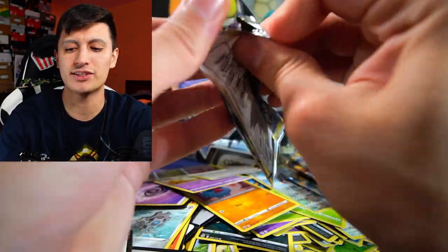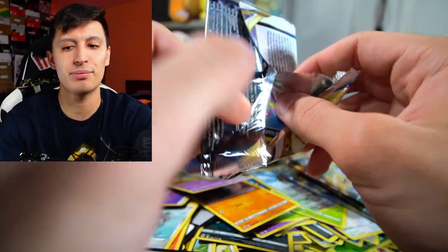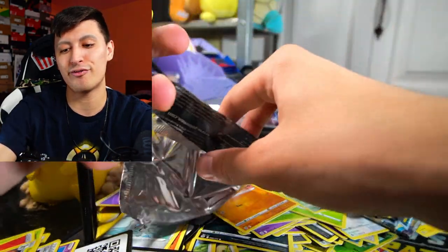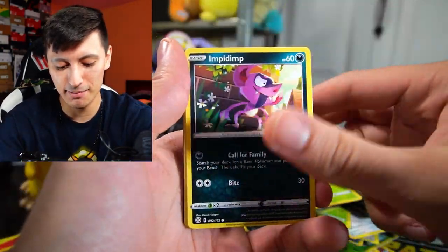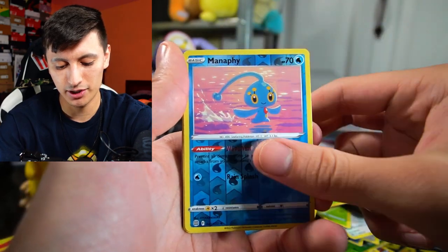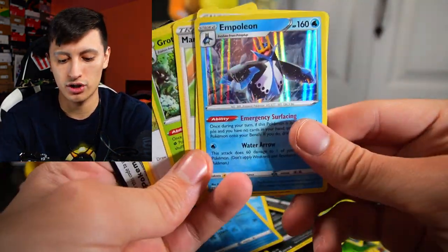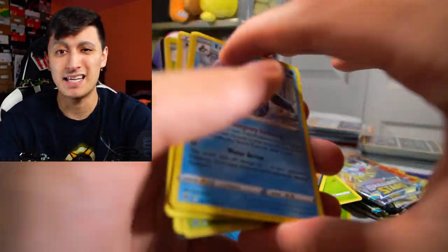We got six packs left — can we get one V-Star, or is this box a complete brick with no V-Stars? I've seen a fair amount of boxes with amazing pulls. Manaphy and an Empoleon Hollow Rare — another card that will be going into my eBay store.